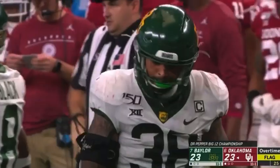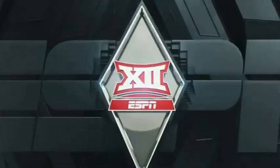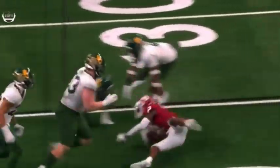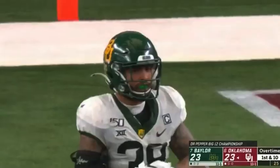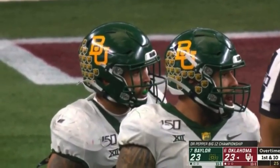That's a dangerous one — face mask, defense number 38. Half the distance to go from the end of the run, automatic first down. That's Jordan Williams. Should take it to around the 11 or 12-yard line. That's a critical penalty — huge first down on the first play for Oklahoma. I like that they're trying to find CD; spread it out.